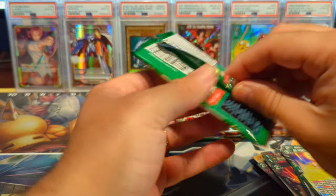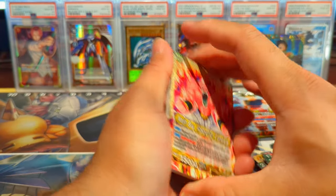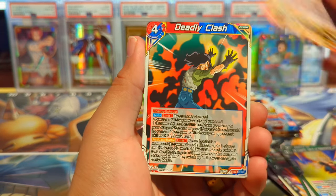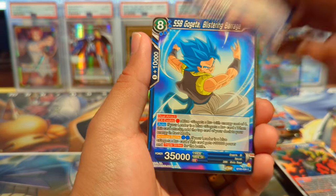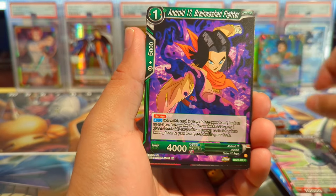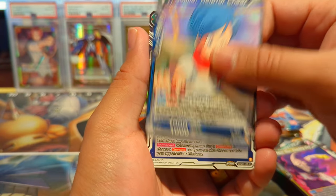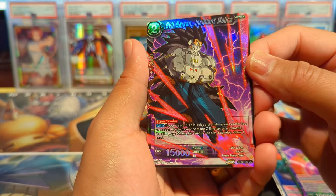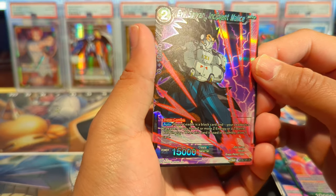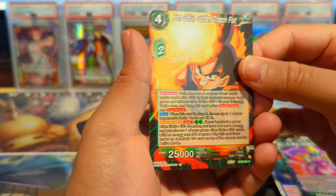We are also looking for any god rare out of the three god rare sets this year. I believe it was since 2022 that they released all the god rare sets, starting with Realm of the Gods — I'll have to do my research. We have a Dr. Mu Vengeful Alliance, an awesome-looking uncommon foil Evil Saiyan, a Sepid Malice reverse foil, and a regular rare Son Goku Golden Dragon Fist.